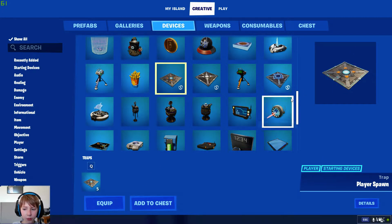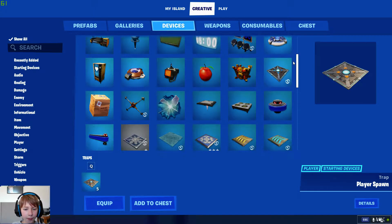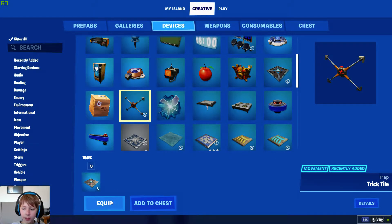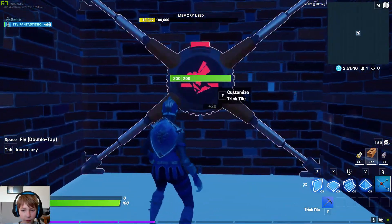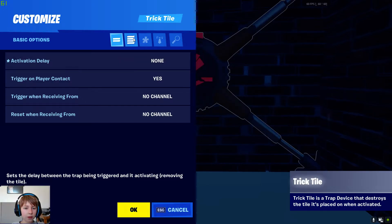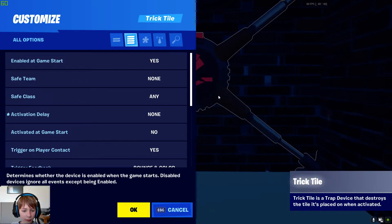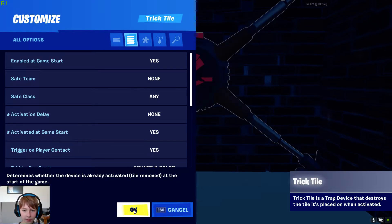I'm going to get the spawn as well so we can go here, and then you want to get the trick tile. So basically with this trick tile, you want to put it on the wall. You set that to none, and then you see my mouse here guys — you press the four lines, then press 'Activated at Game Start' to yes, and then press okay.